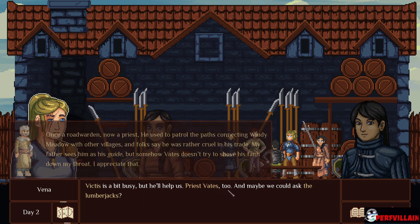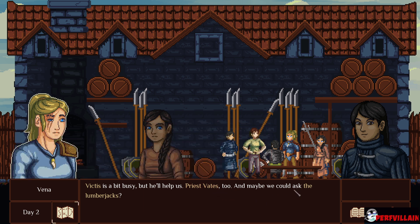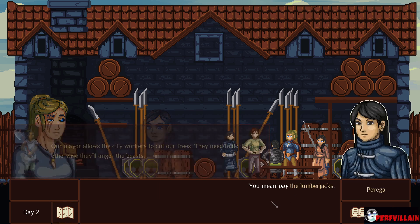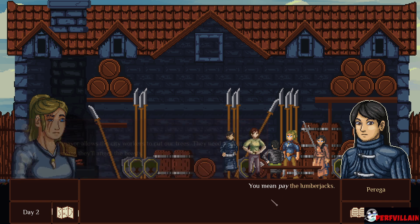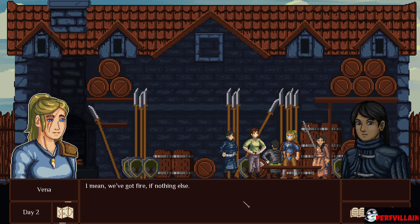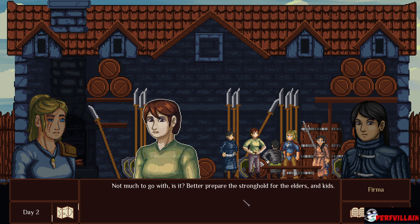Priest Vates too. And maybe we could ask the lumberjacks. You mean pay the lumberjacks. That's hardly enough, and I doubt we get much use from arming the rest of the village with spears. Have you learned anything about these goblins' weaknesses? We've got fire, if nothing else. Not much to go with, is it? Better prepare the stronghold for the elders and kids.